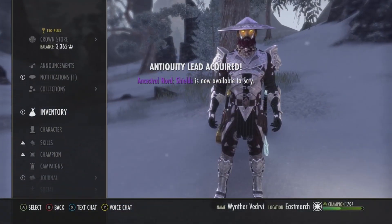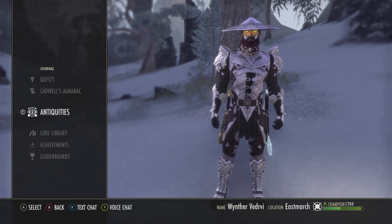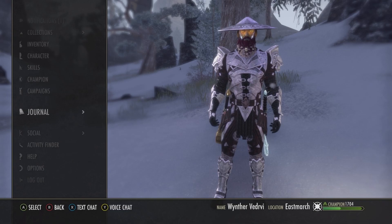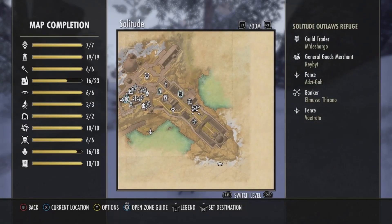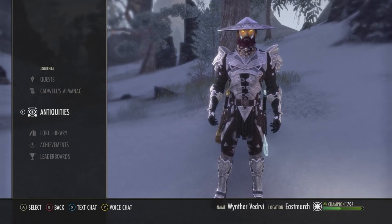Once you get your lead, you will have to have the Antiquity skill line unlocked from the Western Skyrim chapter. You will go to Western Skyrim, into the city of Solitude, and right here is the Antiquity Circle. Come here, complete the quest that is here, and it will unlock Antiquities for you.